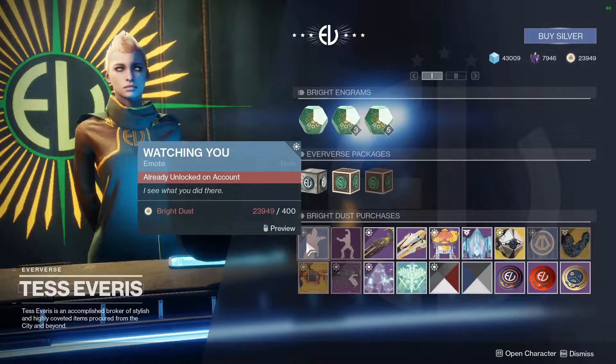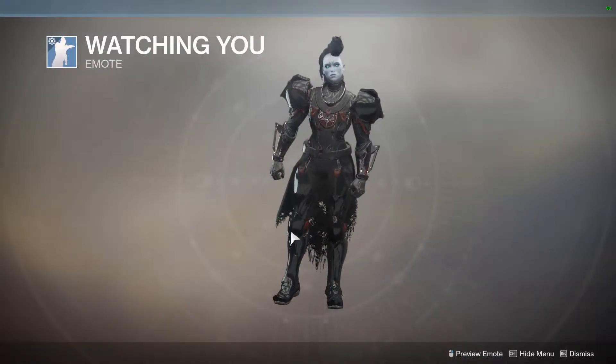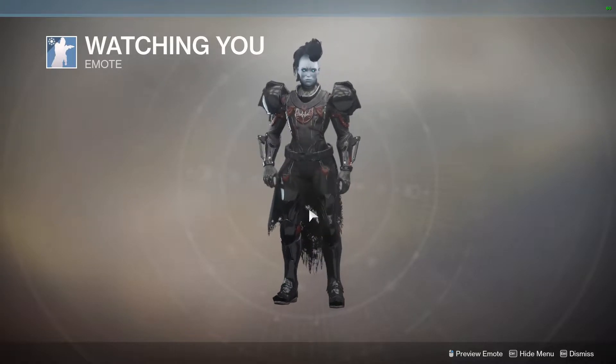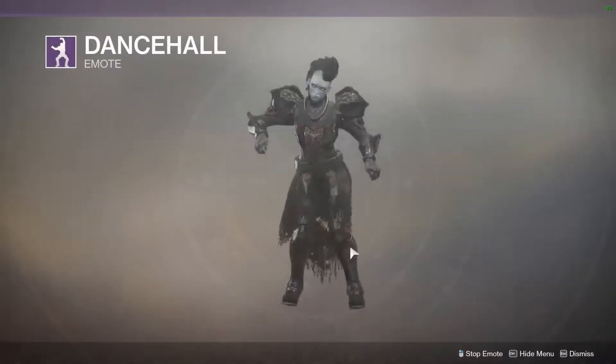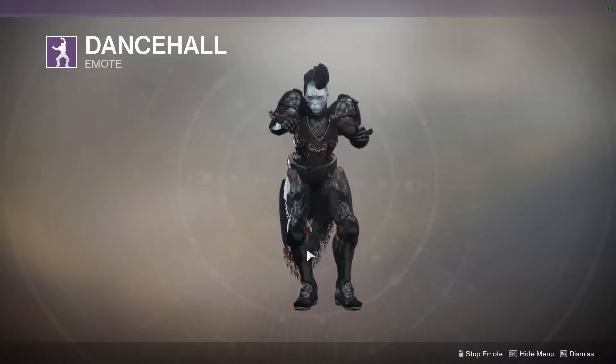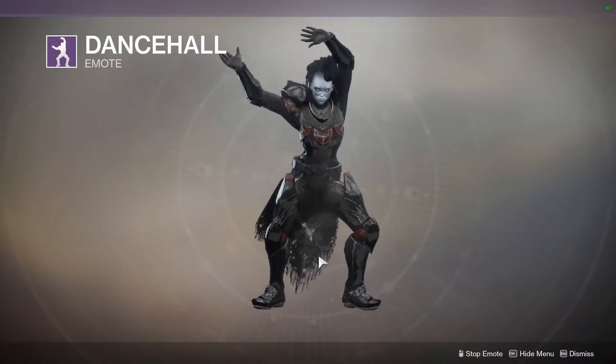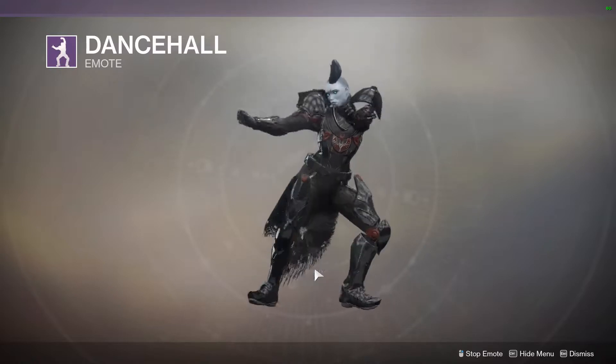Things you can buy with Bright Dust this week: we have Watching You, which is a new emote. We also have Dance Hall, which is a Year 1 emote. So if you're looking to complete your collection and you don't have this one yet, you can buy it with Bright Dust to help complete your emote collection.